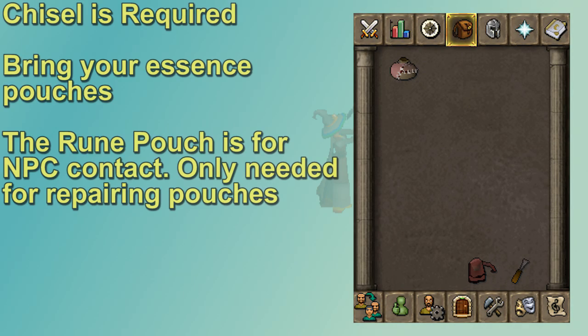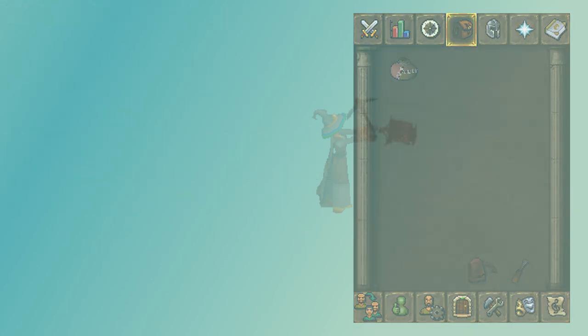For your inventory setup, you need to bring a chisel and your essence pouches — those are huge for speeding up gains. The Colossal Pouch is a lot more convenient if you have it. The Rune Pouch holds Cosmics, Heirs, and Astral Runes since I'm on the Lunar Spellbook to call the Dark Wizard and repair my pouches. If you have the Abyssal Lantern, you technically don't need the Rune Pouch anymore, but if your pouches are still degrading, bring it with you.